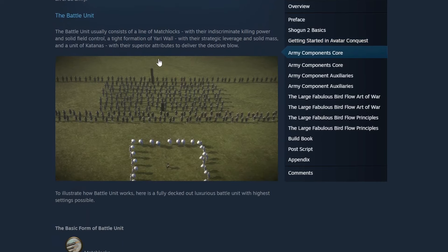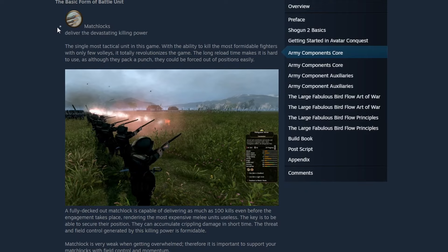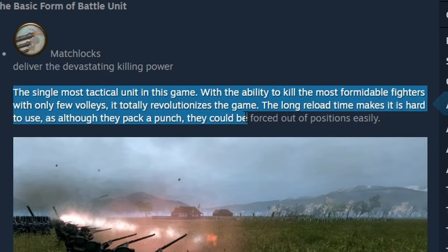The army components core: essentially you have a line of matchlocks with their indiscriminate killing power and solid field control, along with the tight formation Yari wall providing strategic leverage, and a solid mass of Katanas to deliver a decisive blow. Battlefield control is very essential to pike and shot. Matchlocks are the single most tactical unit in the game — with the ability to kill formidable fighters with only a few volleys, they totally revolutionize the game.